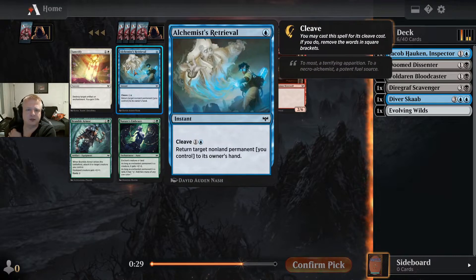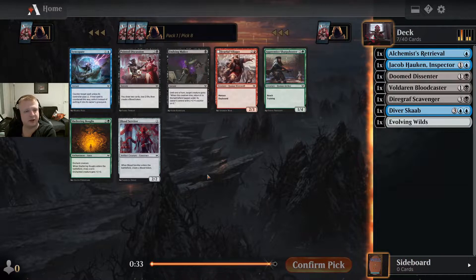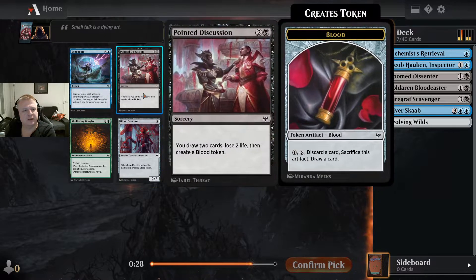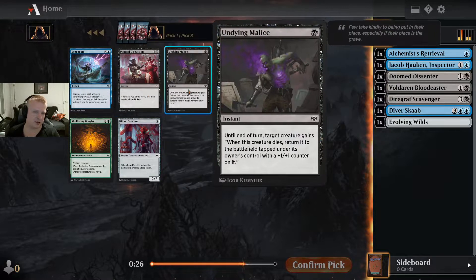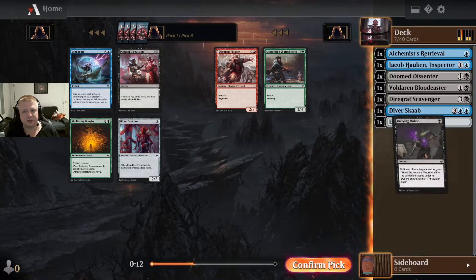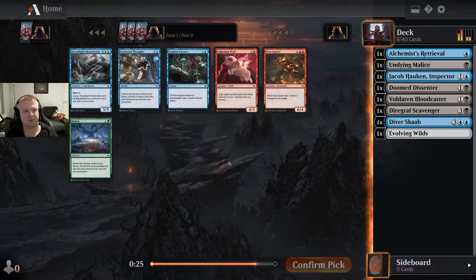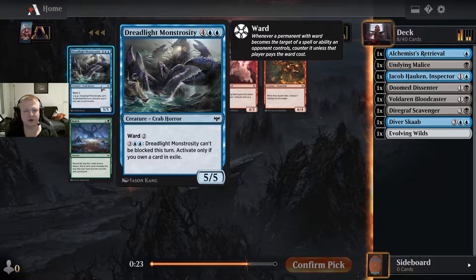Blood Fountain is kind of okay with exploit, but maybe I should take the interaction spell instead — I like it slightly more. I don't like the 6-mana card at all. There's Syncopate, Pointed Discussion, and Undying Malice. The Undying Malice isn't that bad, but I don't think I care about blood tokens that much. I'll take the cheapest playable card — it's also perfectly cuttable.